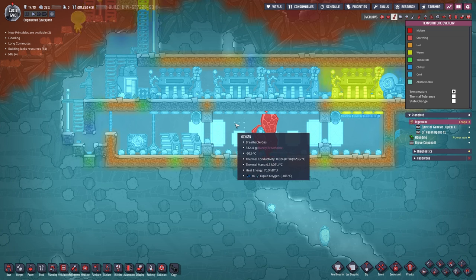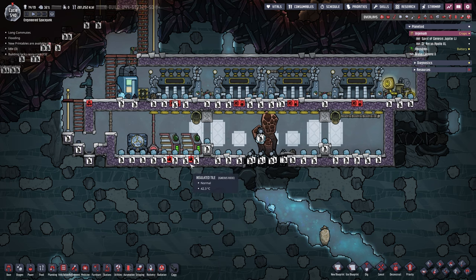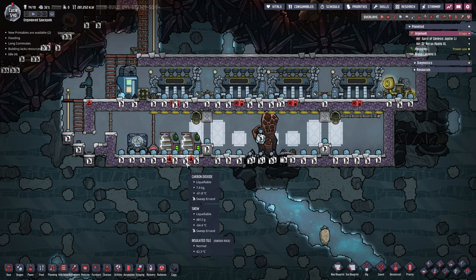We have temperatures of negative 60 degrees down here and we need to get this thing really, really hot. The good thing is that all the pickup commands for the ice are already given, which is highly important. So let's take a look at our autonomous rocket.